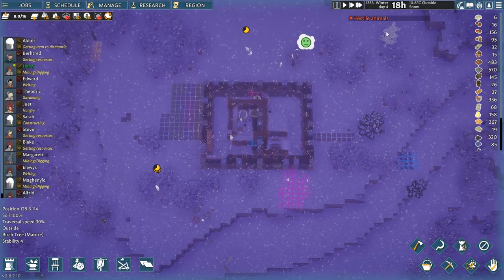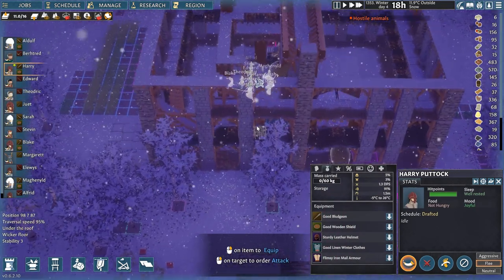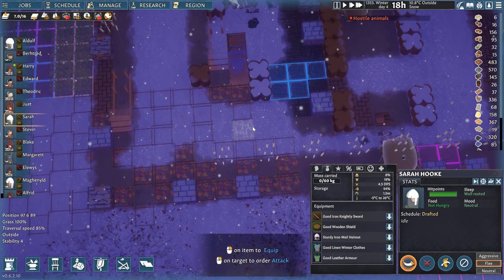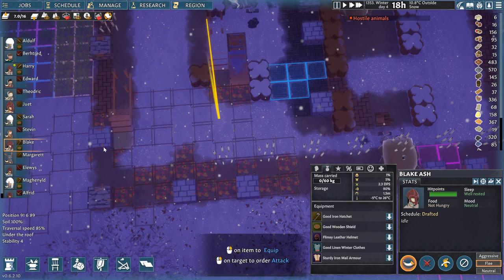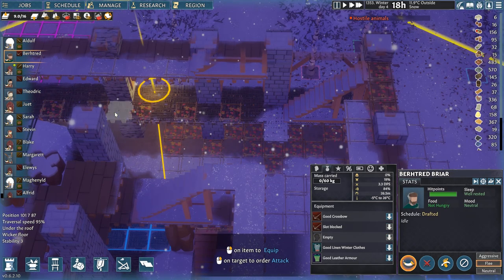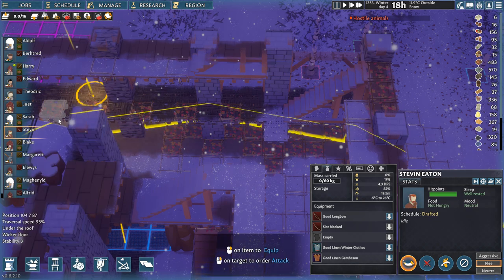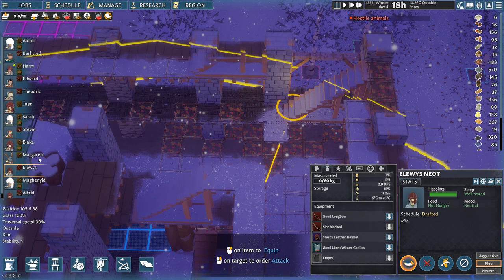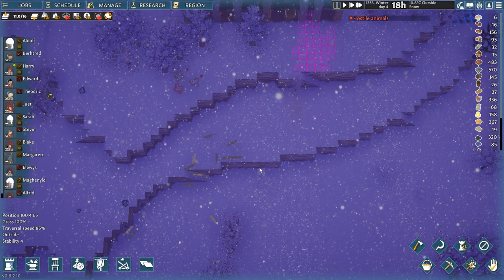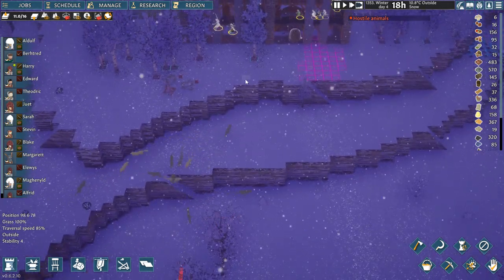We need to once again draft everybody — just make sure to grab all of them, draft them — and send them over here right outside. I'll send everybody who has a melee weapon here, and then we'll send the ranged people up there to cover them on the second level. Let's put them on the first level actually — I think that's going to give them enough of an advantage over the wolves. Now let's pray to the gods of battle that this goes well.